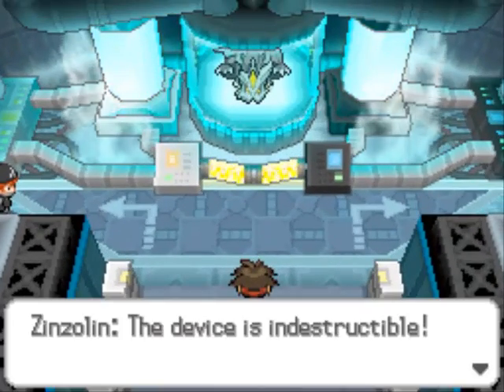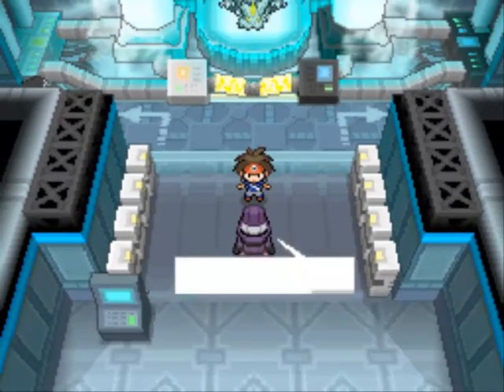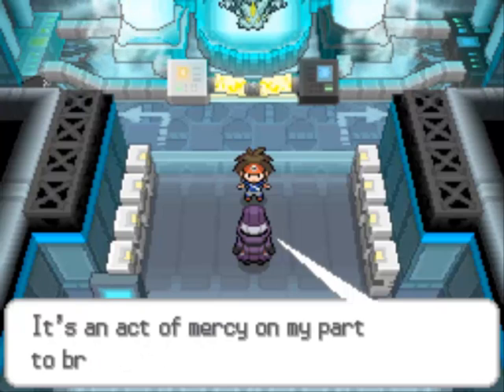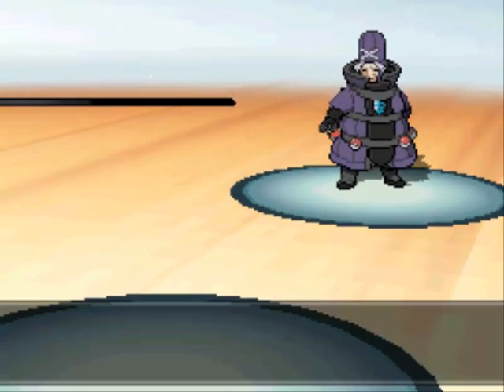And there it is — Kyurem! But no, it's Zinzolin again! Of course we'd be seeing you again. He says 'you don't know how to quit, but it's time to put this to an end now.' So as soon as you take down those barriers, Zinzolin will challenge you to a battle, which I kind of forgot about. I didn't want Claydol in the front of my party.